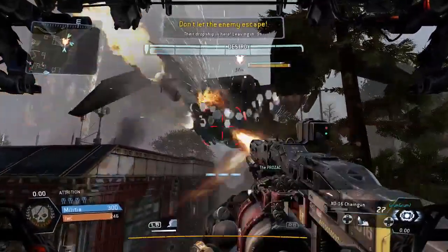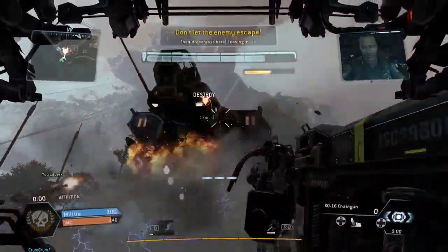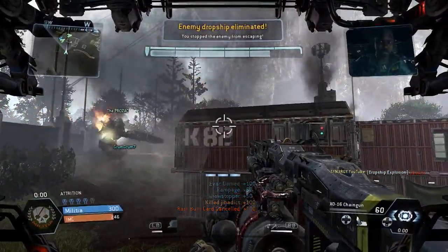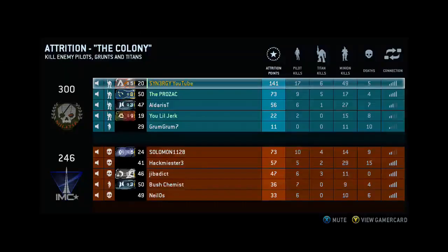So that's the drop ship. We bring in the smoke just in case and we end up taking him out very fast. We get the level up from the drop ship — showstopper rampage, evacuation deny — all these challenges. Don't forget to like, comment, and subscribe to the videos. As you can see we were against G6, G4, and G3, with two unranked players. We had three in our party highlighted there.